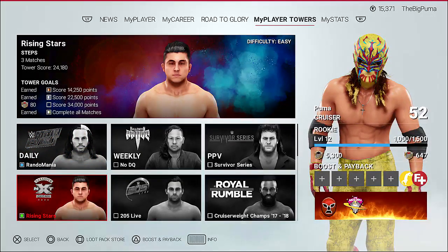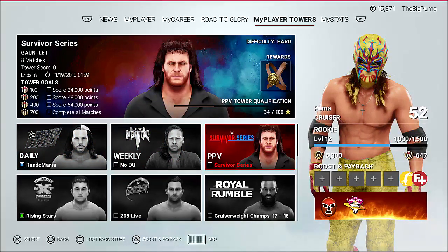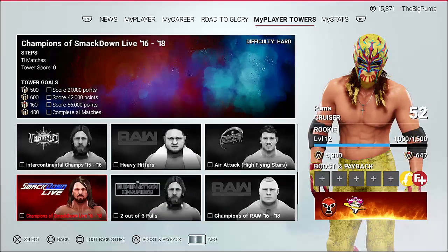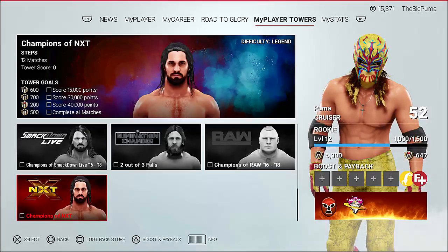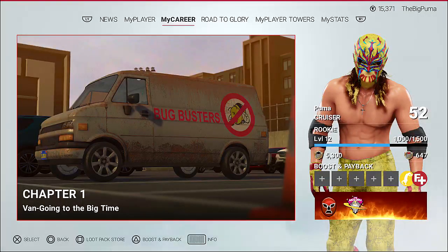So we've already got 34 stars, but that's not because we've been playing road to glory — we've been playing the MyPlayer towers here. We finished rising stars. We've got a little bit of random mania going on — the difficulty is hard and it's a submission match against Velveteen Dream, while Puma's submissions are not great. Oh, we get a reward here with the Undertaker — that's neat. So what we are going to do is start my career with CM Puma. Wow, it's already been seven minutes. We're going to get into this right now — going to chapter one, going to the big time.